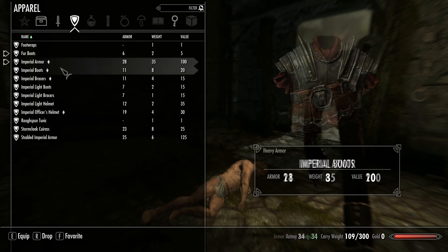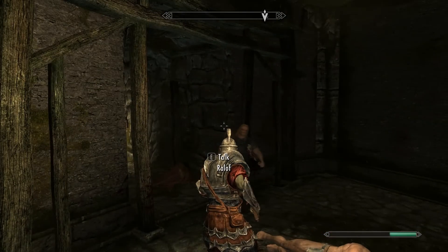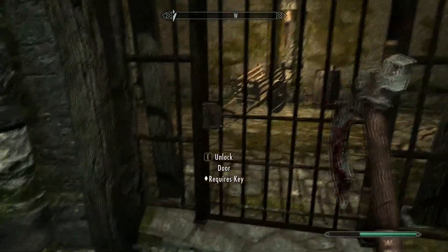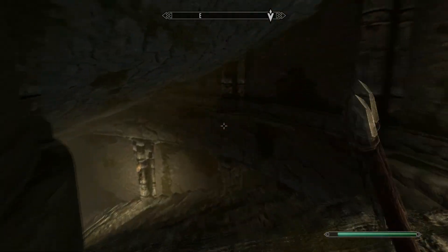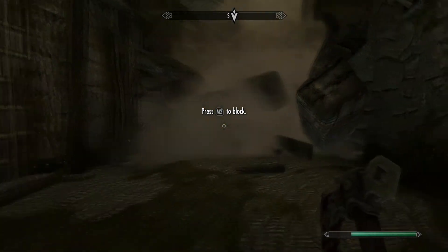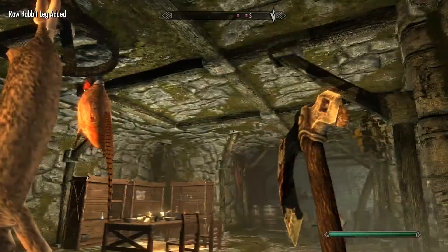Heavy armor, heavy armor, heavy armor — and there we go. This is my guy now. I've got the Imperial armor on with my Iron War Axe, which I need to change ASAP. Let's put my weapon away. I need to find some food — let's take some of this food.